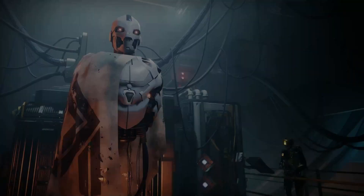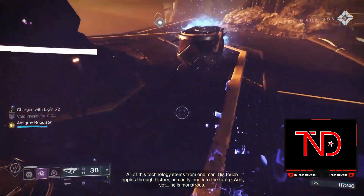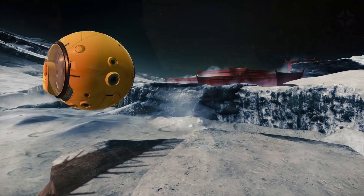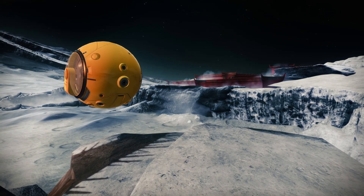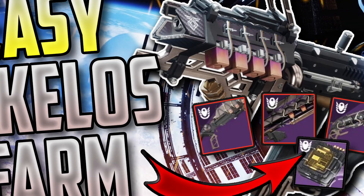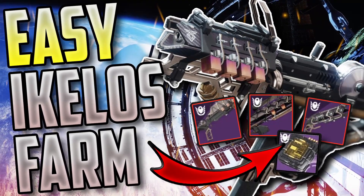Finally, we have Season of the Seraph, which has a ton of ways to get red border frames — from the vendor rank-ups to the resonant amps hidden throughout the game, as well as through completions of heist battlegrounds, which I have consistently received red border drops from completing. Remember, you can also get Seraph umbral energy from destroying the yellow balls around the game with Revision Zero. I will leave a link to all those locations in the description below. If you're looking for the Ikelos weapons specifically, make sure to check out my farming guide on those from earlier in the season as well. RIP to warmind cells, but those guns still slap.